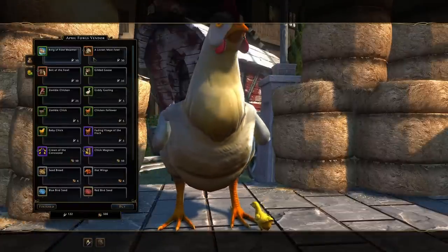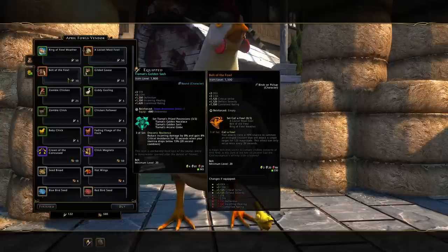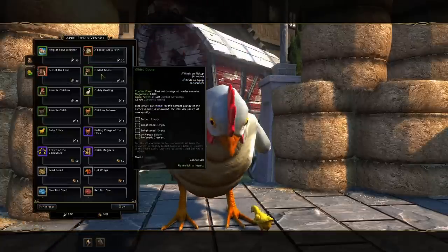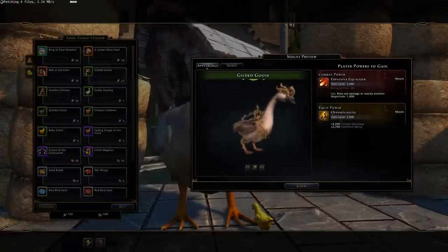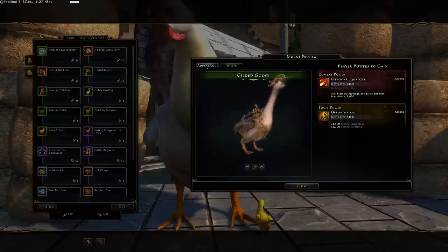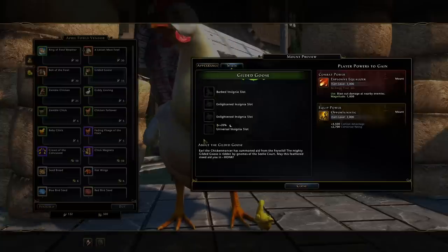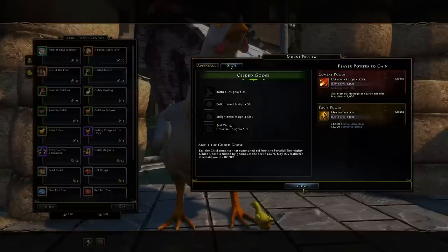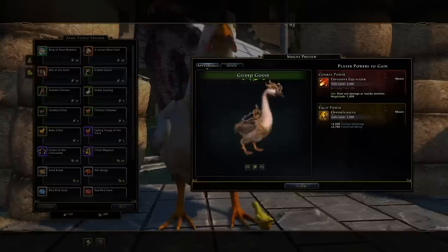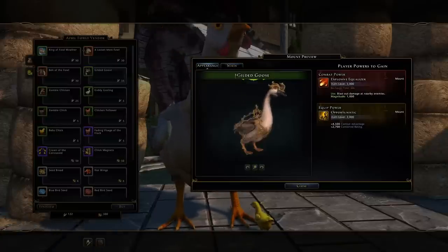The rewards new this year include a neck and waist piece which we'll test, and in particular this gilded goose mount. It's going to be primarily for fashion but it does have four insignia slots, which is new with the mounts coming out in module 25. So it's a free mount you can obtain that will give that many slots. The one listed on the Zen Market costs 200 Zen, so you could equate this to be that equivalent.